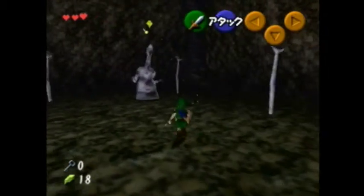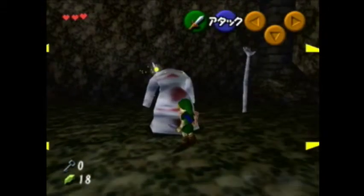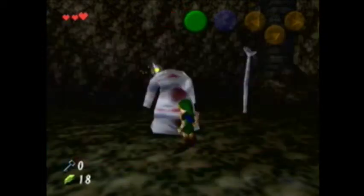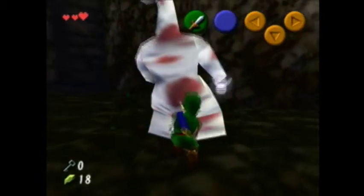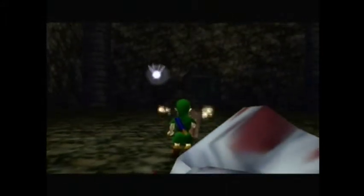Now Dead Hand will spawn and we Crouch Stab him to hit him with lots of damage very quickly. Now he'll turn around, and what you can do is time a jump slash to hit him before he disappears. This saves a little bit of time and it's kind of easy to fail — it's one of those things you just need to learn the timing on your own. And now that makes it so that you can one-cycle Dead Hand, so he doesn't go underground multiple times. It saves quite a bit of time.